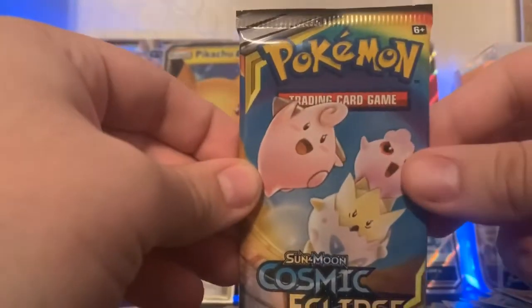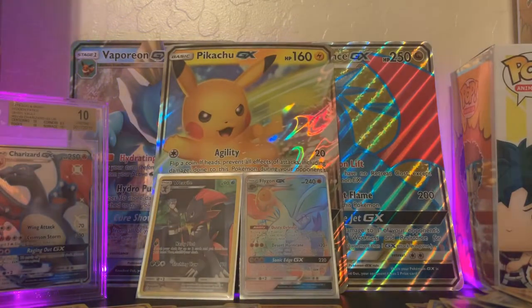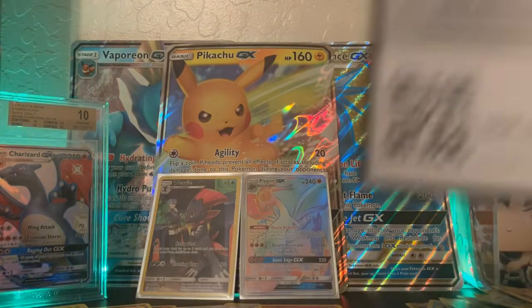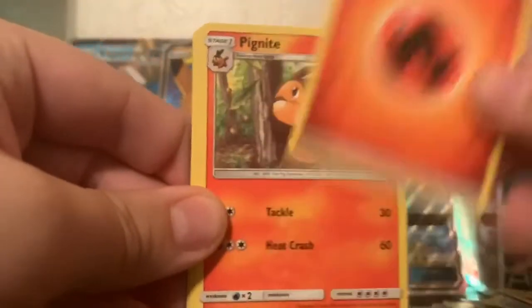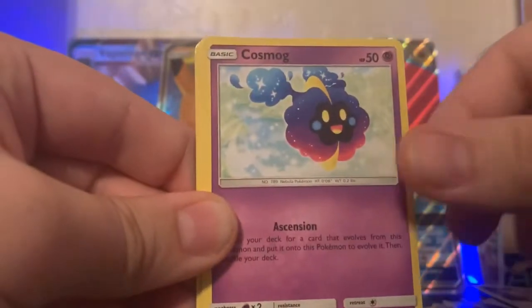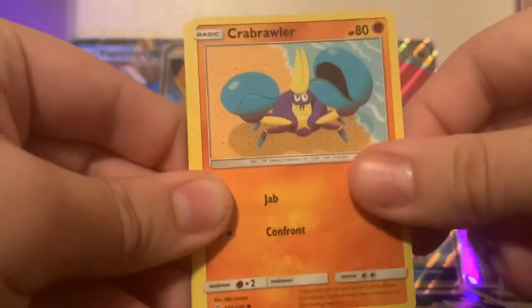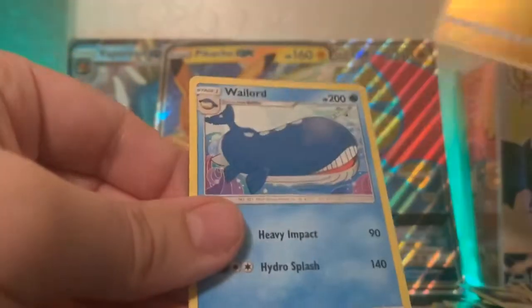Last pack right here, let's get some last-pack magic. We have a Fire Energy, Pikipek, Zangoose, Gloom, Cosmog, Ponyta, Crabrawler, Carvanha, Chinchou, a Togedemaru Reverse Holo, and a Wailord non-holo rare.